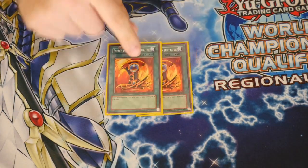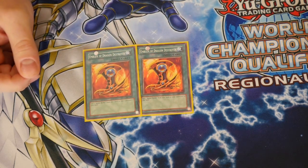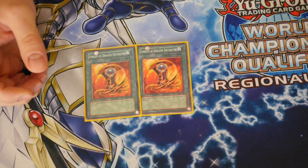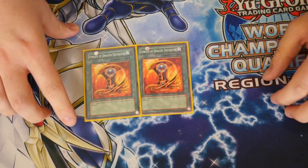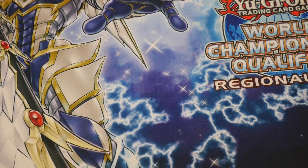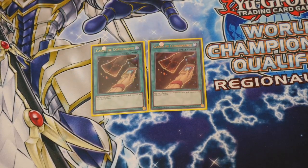Spell cards: I play two Emblem of Dragon Destroyer. I did play three at one point but found certain other cards were needed — I would probably consider going back to three, but for now two seems fine. I play two Cards of Consonance, because having your Whelps in grave isn't an issue. Obviously you do want your main searcher ready, but after that point, having them ready to get through your deck a bit more is great.